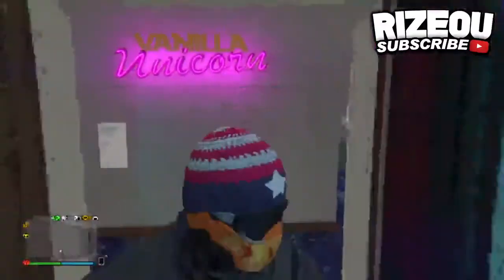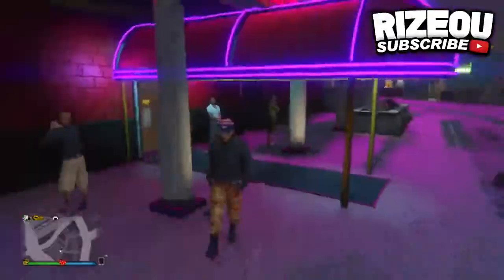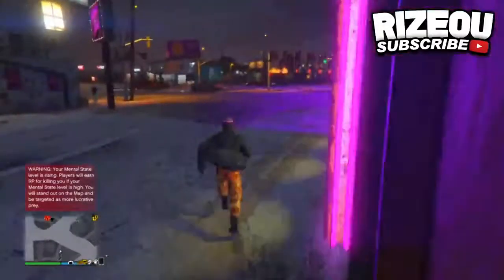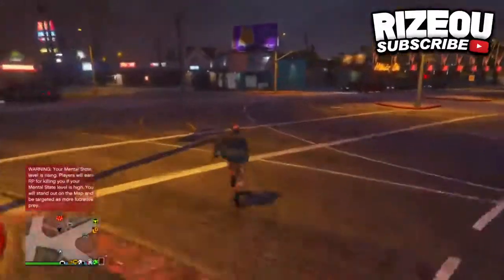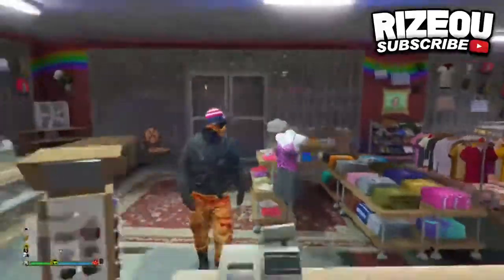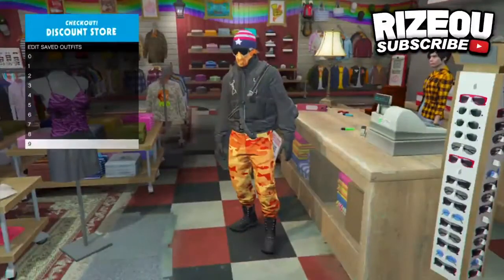As soon as you see the flight suit disappear, put on the outfit that we are creating. Then just walk outside of the strip club and if done correctly, you'll see that the flight suit actually transfers. And that's been it for today's video guys — it's been Raziel, don't forget to enter the giveaway. I'm out, peace.